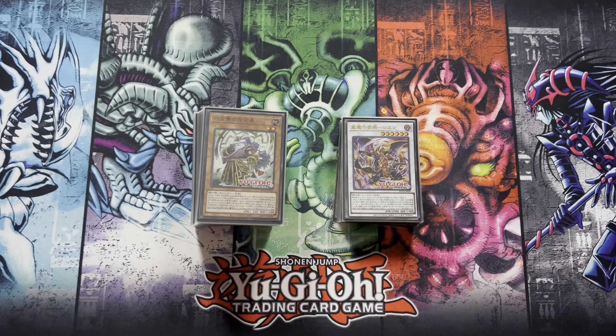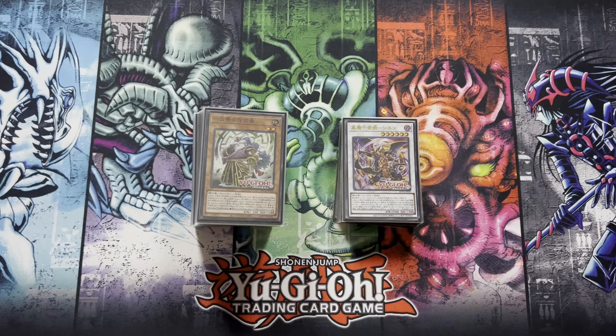Welcome back to Nolan TCG. Six Samurai FTK is back — at full power? Not quite, because we don't have Soul anymore. But with the new support, the deck no longer requires whole-day cards, meaning you're no longer required to play a bunch of dead cards. You can now play FTK with 12 hand traps.